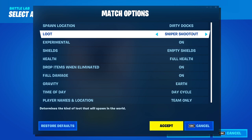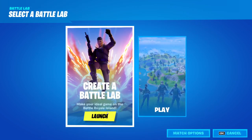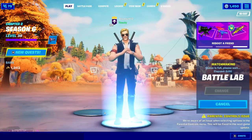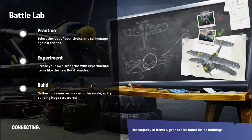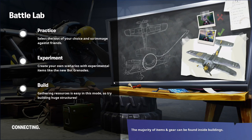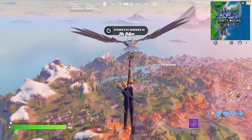Sniper Shootout guarantees that you will get a sniper from pretty much every single chest. Once you've done that, click accept and then launch your Battle Lab. You're going to wait for it to load up and then you'll be sent into the game.